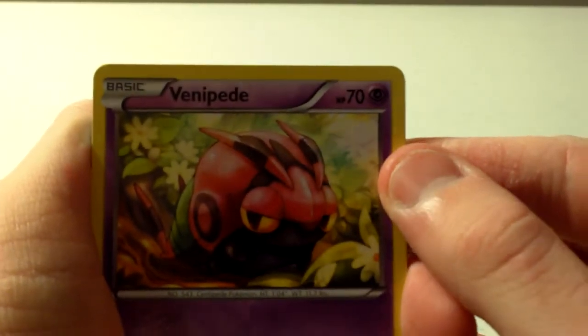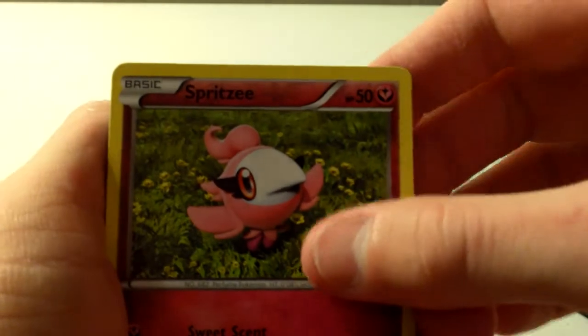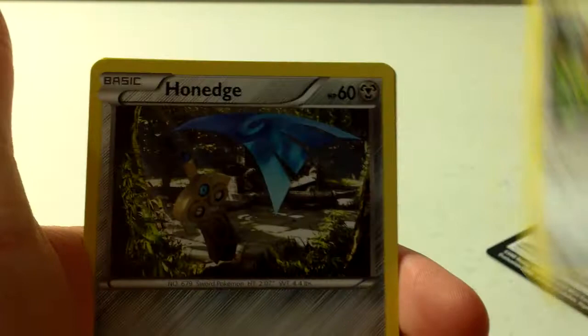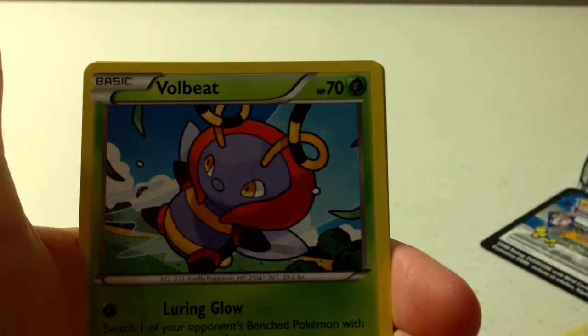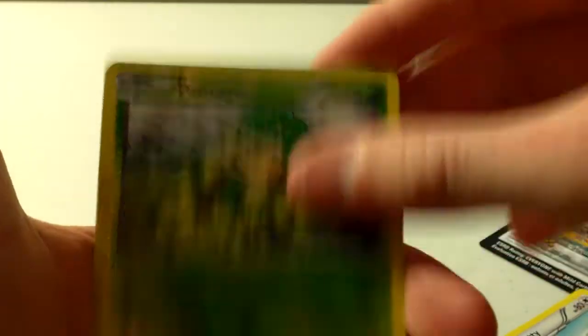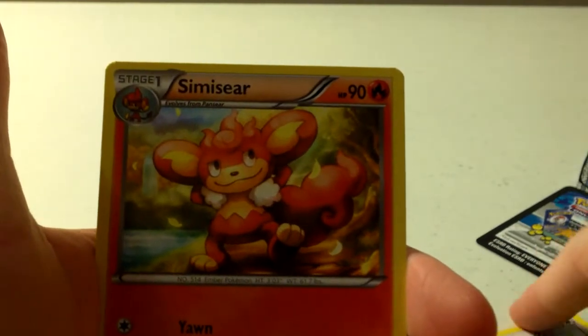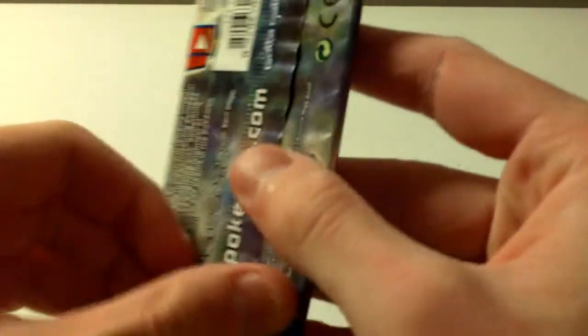We have a Venipede, a Spritzee, Pikachu, Bidoof, Honedge, Delcatty, Volbeat, Solrock, Pansage Reverse, and the rare is a Simisear. I hate the monkeys. I honestly hate the monkeys.